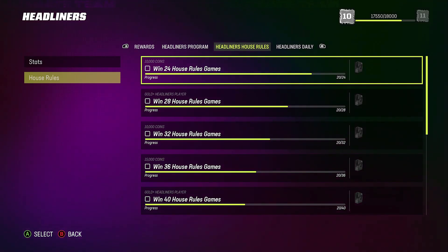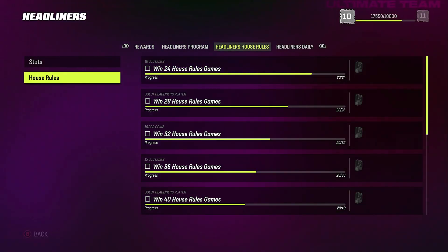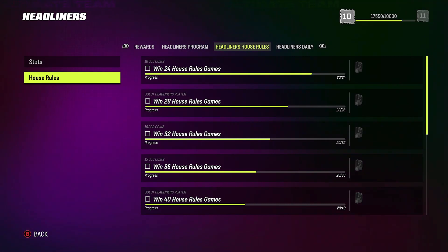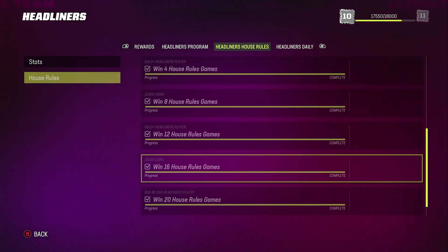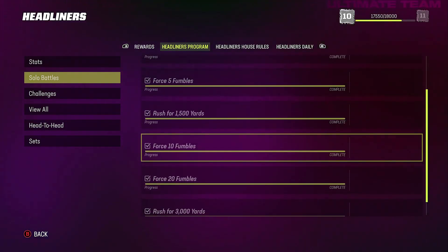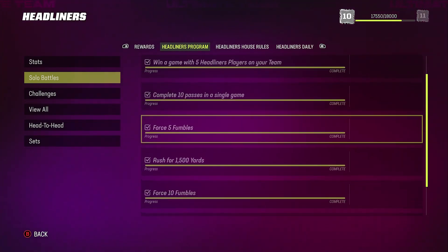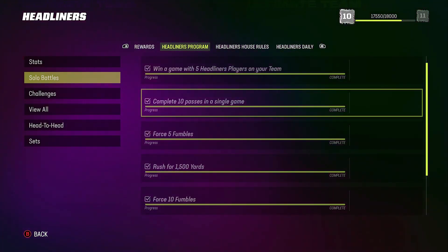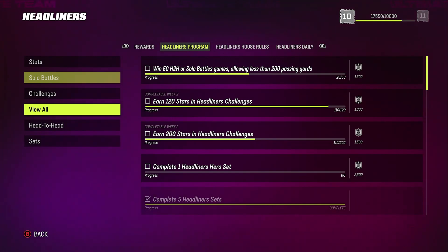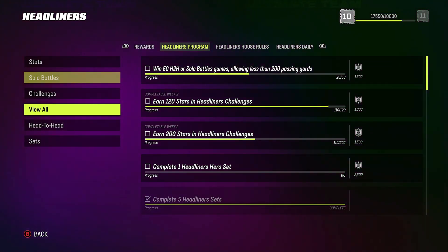I did this not necessarily for the players — I know this is going to reset. You can see right here it says 1500 XP, 200 XP, so that's why I've been playing House Rules. As you play, you get certain objectives like force fumbles or rush for 1500 yards and stuff like that. That's what I've been doing it for — to complete those objectives and get the XP. I don't mind the free 86 player, but my main focus is leveling up.